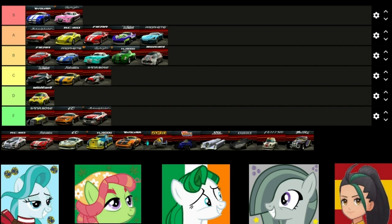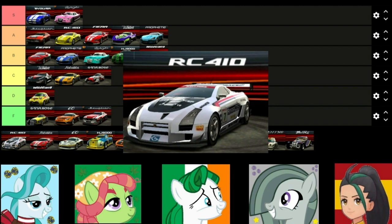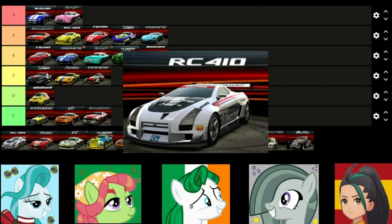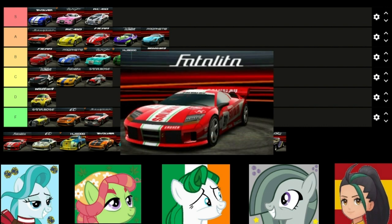19 cars down and 11 to go — we have a lot more to do this video so let's just jump right into it. Kamada RC410: just like the original but so much better. Beautiful handling, beautiful speed, even better design — easy S tier. Any objections? The silence speaks for itself.